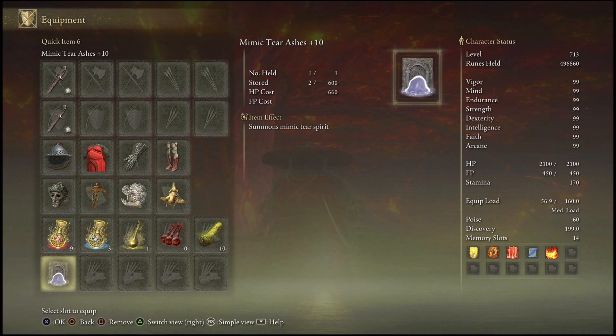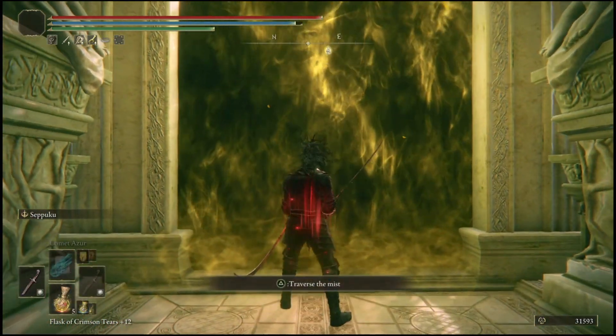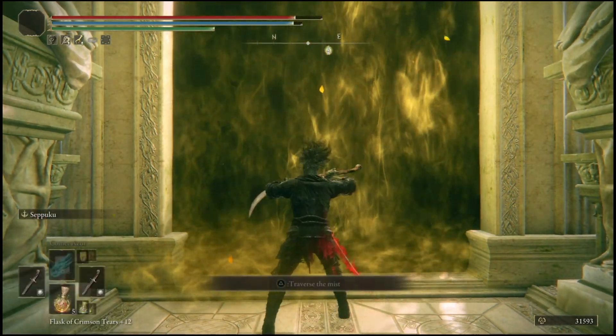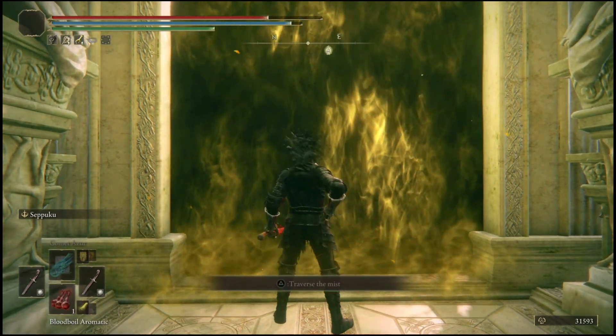The boss we're going to be cheesing is Loretta, the Knight of the Haligtree. I don't see too many people covering this boss, so I wanted to give people a good guide to defeat her every single time — and this works 100%. Before entering the boss's area, double-hand the left side of your sword and cast a Poku. Then hold Triangle, tap R2, and cast Poku once again.